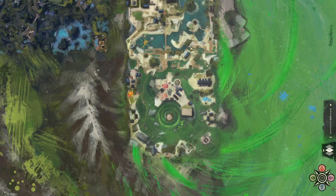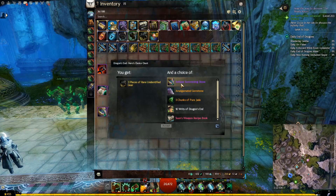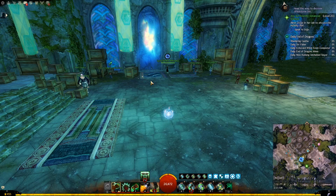You will only be able to talk to the NPC and buy your weekly Antique Summoning Stones if you have the Globalization mastery in Arborstone. Another source for Antique Summoning Stones is the Dragon's End meta — when you complete it successfully, you will get a Dragon's End Hero's Choice Chest, and one of the options will be the Antique Summoning Stones. The last source is from End of Dragons strike missions, but only if you complete them successfully with challenge mode enabled.